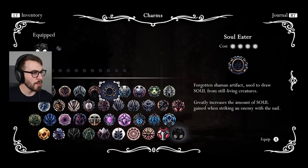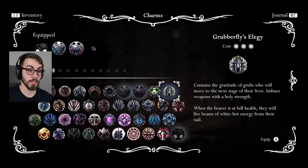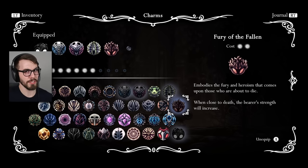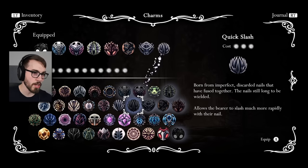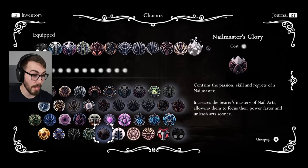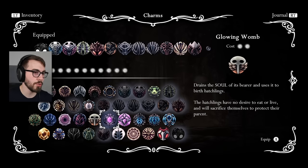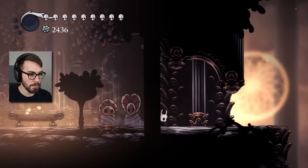So first of all, pure nail. Shaman Stone doesn't matter. None of this soul stuff matters, okay? But yeah, dashing would be nice. Sprinting would be nice. Actually, this might be nice because of the hot, white hot energy that comes out of the nail. Fury of the Fallen — why not? Make me a little stronger in case I get anywhere close to dying. Mark of Pride. Longnail. Quick Slash. Heavy Blow. Steady Body. Nail Master's Glory — that could come in handy. And I think that might be it. There are a few other things I could use, but these are all the things that are specifically nail related. So now I should have a really beefy nail.